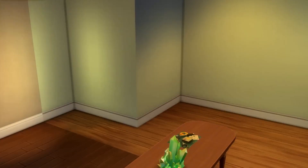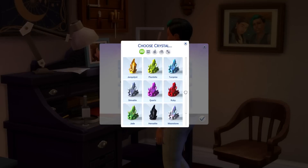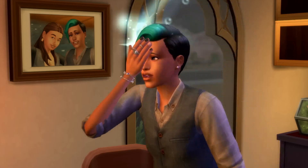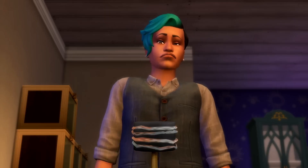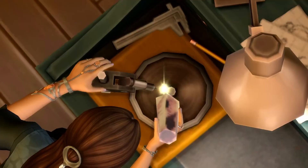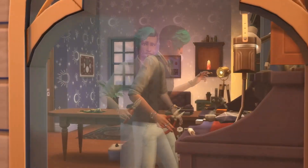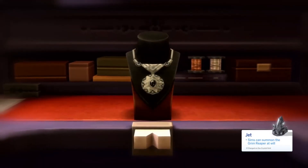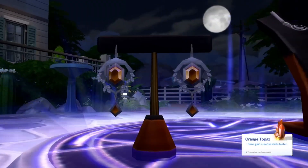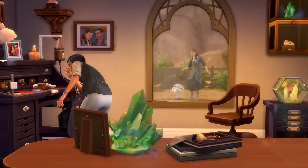Personally I do believe crystals in real life have effects — they give off different energies — so for me this isn't an occult thing, it's very much a real life thing. But I know not everyone is going to like every stuff pack. Let me know if you're excited and what your favorite part is — whether it's the gameplay, CAS items, build items, or everything. I haven't been this excited for a stuff pack in a while, and having something like this making me excited about the game is something I haven't felt in a while.